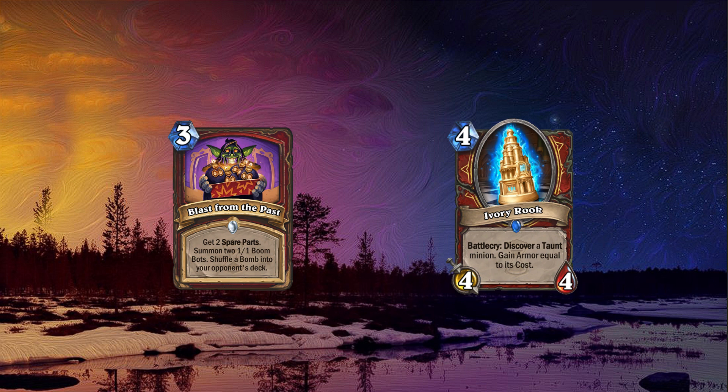The final class we have is Warrior. Like Warlock, Warrior is only getting 2 new cards since they reworked Hobart. Starting with the first card, Blast from the Past — a 3 mana spell that reads: get 2 spare parts, Summon a 1-1 Boom Bot, and Shuffle a Bomb into your opponent's deck. This card is very good, it's doing a lot of things for only 3 mana while presenting board presence, damage, and value. I can definitely see this card being played, especially in Twist.